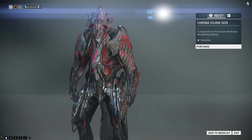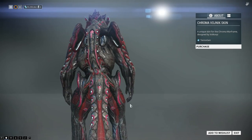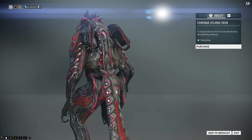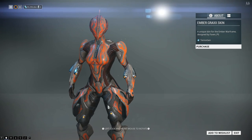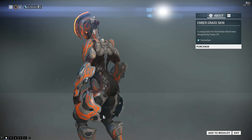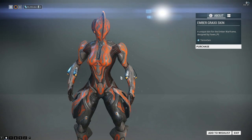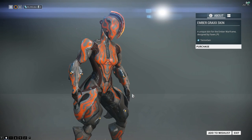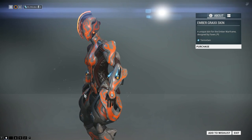Chroma's Vojnik skin actually looks like it's kind of battle damaged. I'm really looking forward to his deluxe skin coming, but in the meantime... there's Perrin's Sequence logo very slyly hidden on the back there. Ember now has a Grax skin of her own - there are a few of these Grax skins kicking about. I looked at this and thought there's nothing really special, kind of like the Immortal skins where it's just a different layout. But then I started turning it and went - okay, I actually like that helmet more than anything else on here. That is a really nice helmet - it's just got a blade down the front.